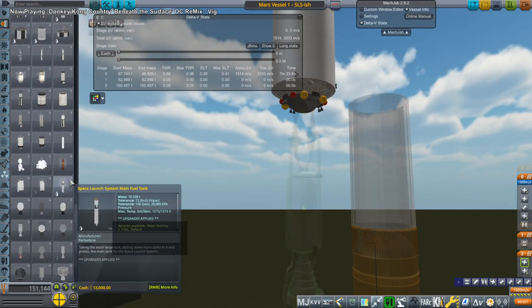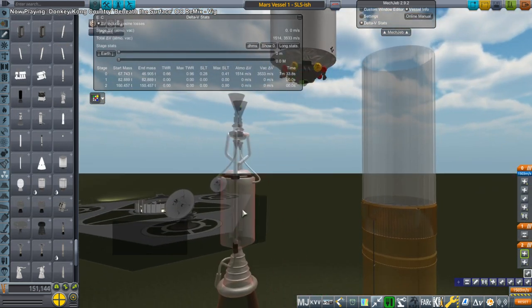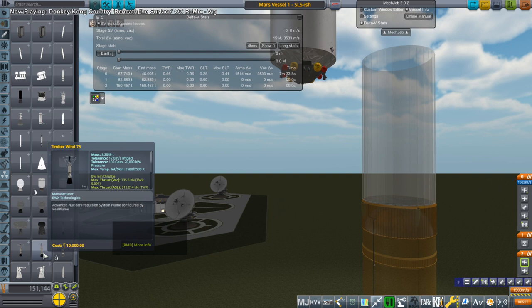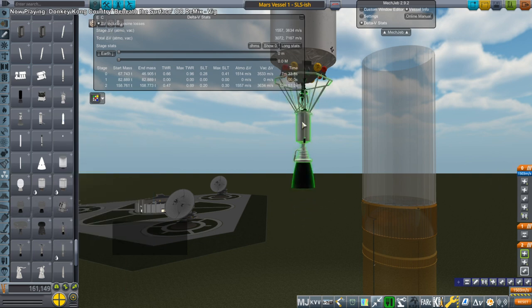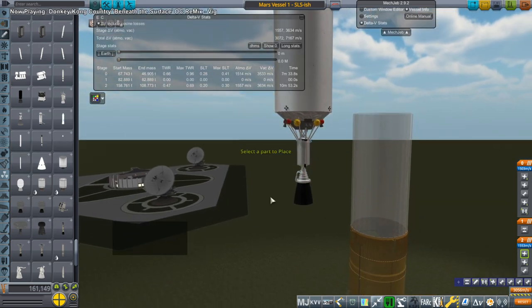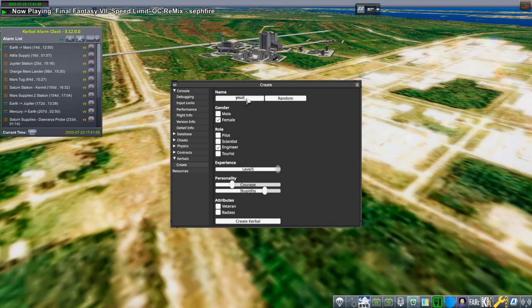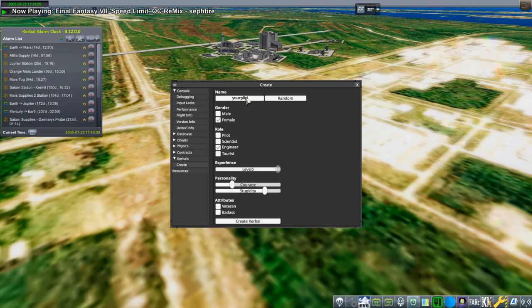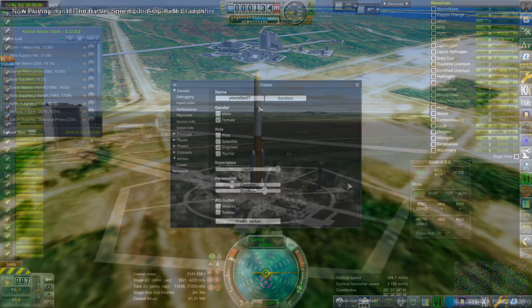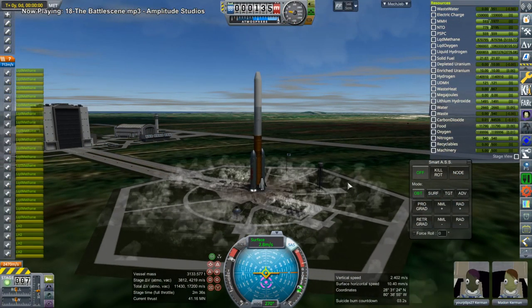Here I'm replacing the Nerva 2 on that stage with a Timberwind. The Timberwind 250 is too big, so I decided to go with a Timberwind 75 nuclear engine, and the tank above it is just liquid hydrogen. Otherwise, this is mainly a duplicate of the previous Mars vessel, so this is a pretty set system and should work because we've already got Kerbals around Mars that rode on one.